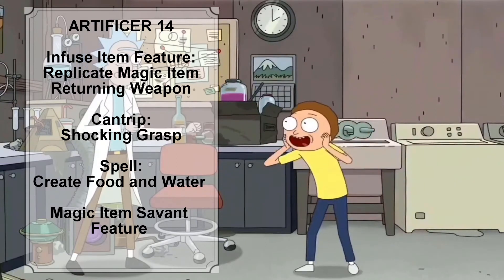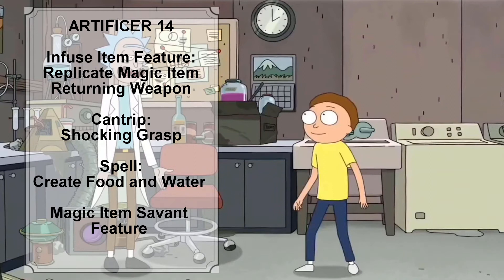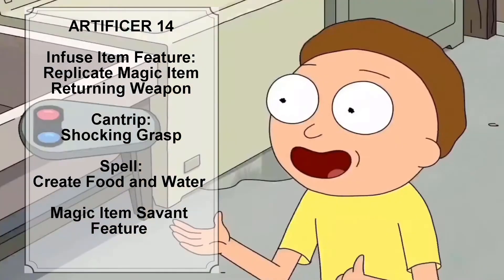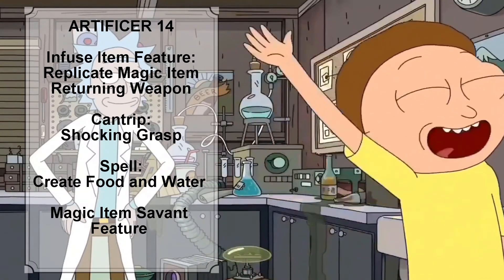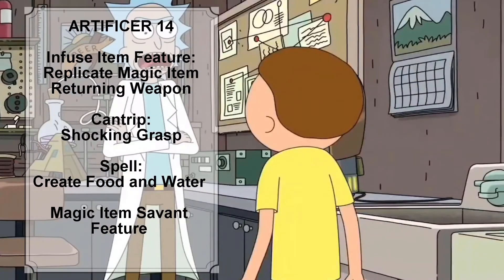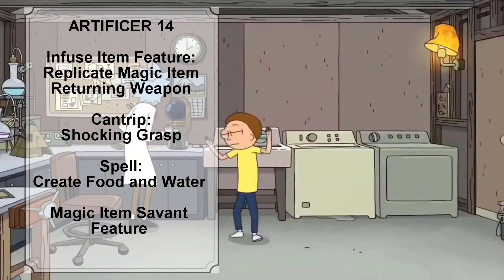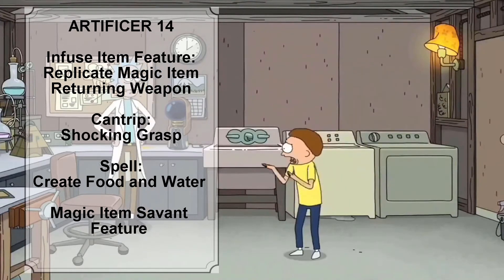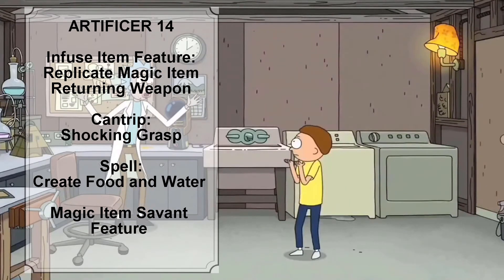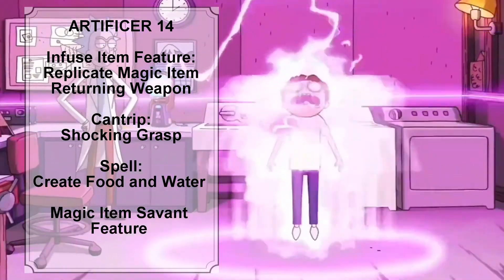Rick also learns a new cantrip at Artificer level 14 — we give him the Shocking Grasp cantrip from the Player's Handbook. The total number of spells Rick can prepare increases to 12, and we give him the level 3 spell Create Food and Water. Rick also gains the Magic Item Savant feature at Artificer level 14, which allows Rick to attune up to 5 magic items at once, and Rick ignores all class, race, spell, and level requirements on attuning or using a magic item.